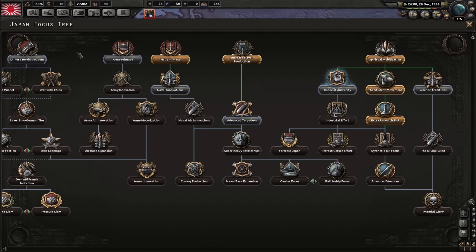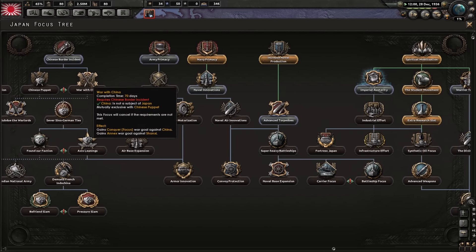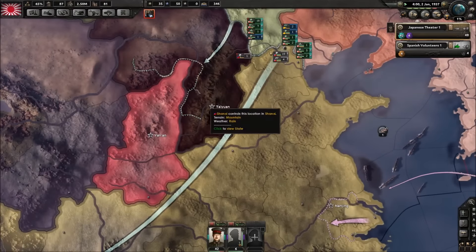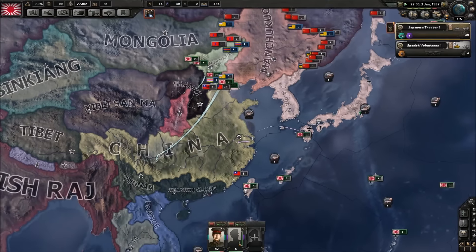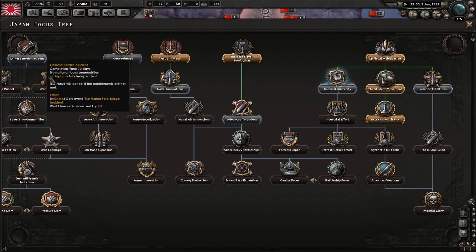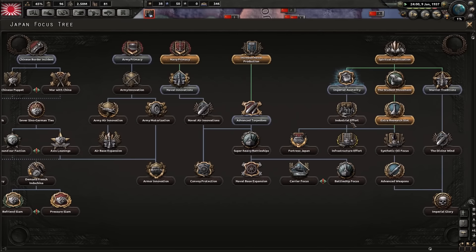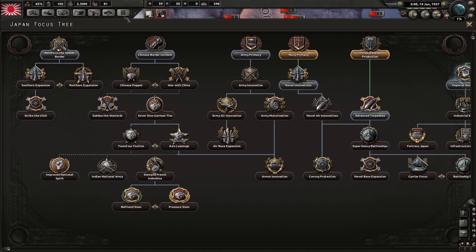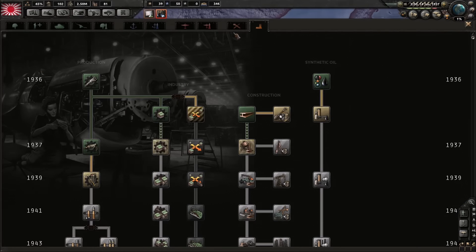After this, I'm just going to talk you through this. After this you do these two, you declare war on Chiang Xie — not China — and then you invade China. Chiang Xie, annex them, and then you declare war on China, and then you conquer the whole of China. While you're doing that, you're taking warrior traditions. After you've done these two, you take industrial effort. Or you immediately after the warrior tradition rush down to super heavy battleships, research that ship, and start producing those bastards.